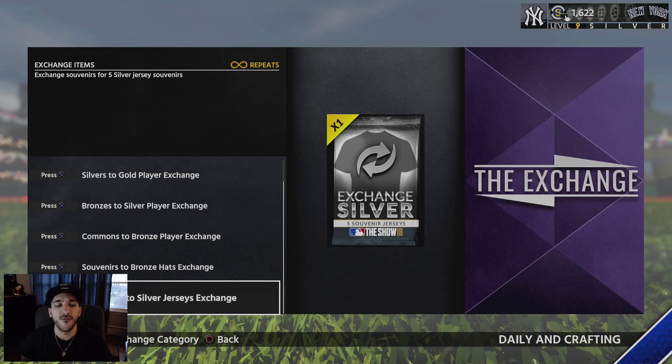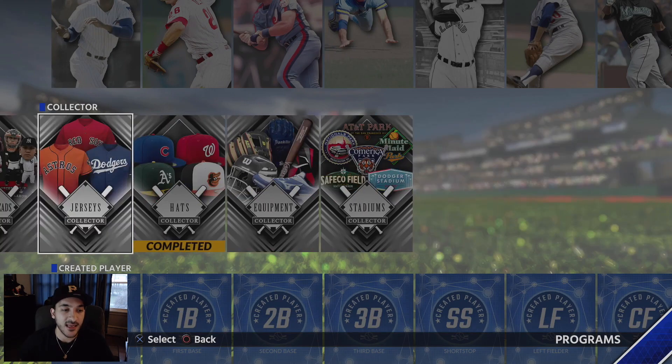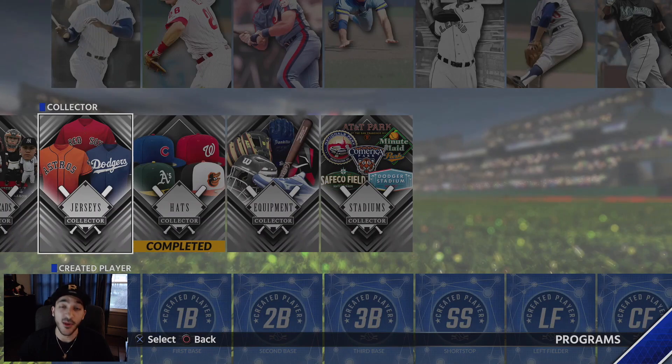Now that we've got all these bats and our Willy Stargell diamond, we'll be debuting him pretty soon — probably tomorrow or later this week. We're going to do the exchange missions to hopefully get our stubs back. For this week and maybe into next week, we'll be working on getting the jersey collections done to make more progress on the career arcs and immortals. Let me know what you think about Willy Stargell and if you know about this exchange method — it's a great way to essentially get a free diamond and get your stubs back. Thanks for watching!